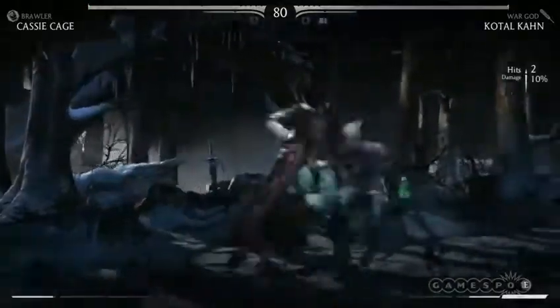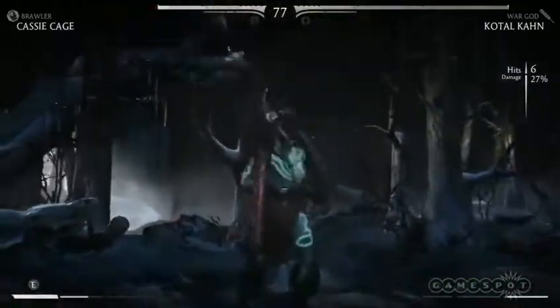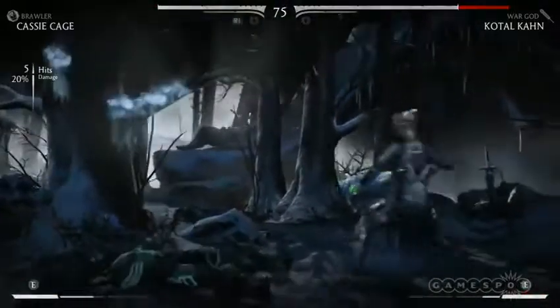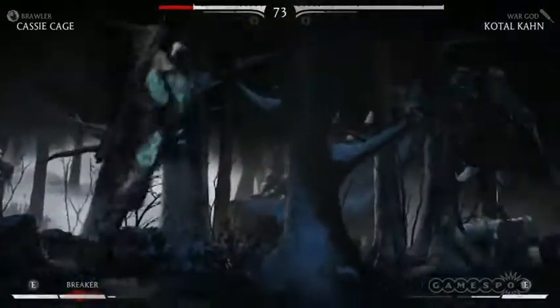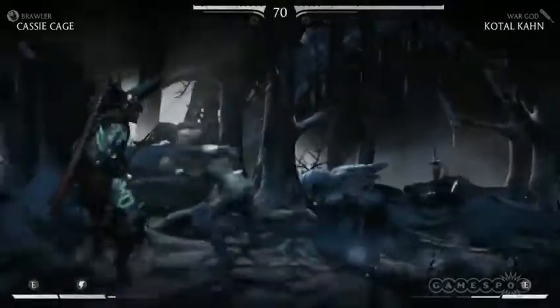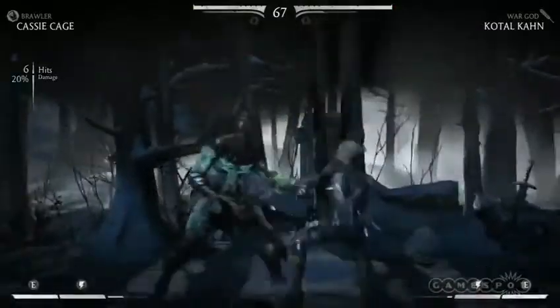So you guys have got the stamina bar this time around as well, right? Yes. How does this work? There's a number of things that you can do in this game that you couldn't do before. One of them is running — you can actually run into your opponent. We use the stamina bar as a way to limit that so you can't just be running all over the place infinitely. That's the bar we see filling up along the bottom there.